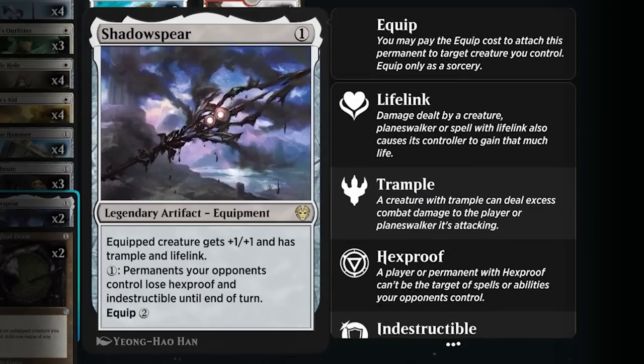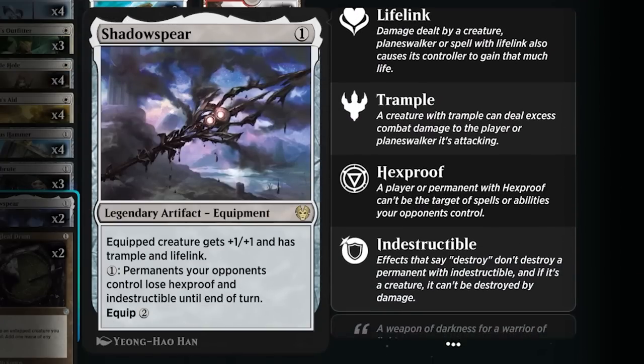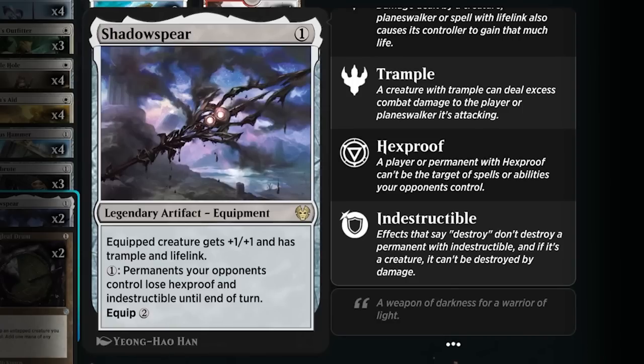Shadow Spear is our other equipment option. It gives us lifelink and trample — trample being one of the key parts of the deck, because we want to get that Colossus Hammer over chump blockers.